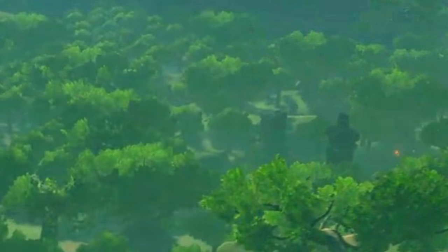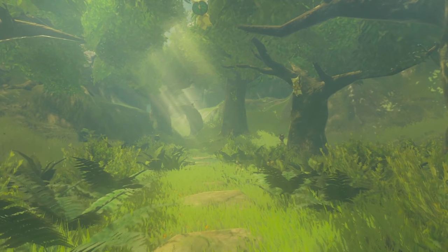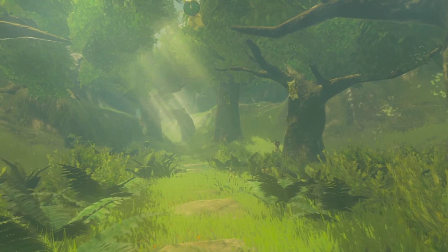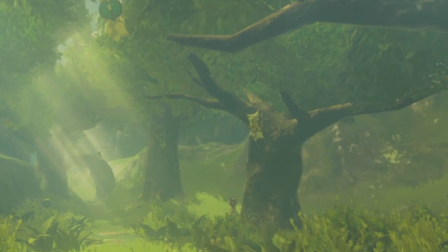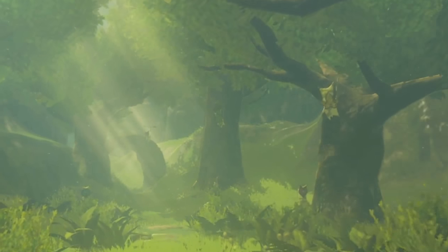There are two very similar stone statues and if you look very closely there's what seems to be a campfire in the background, so they might be the same place. This scene is where the Switch's extra power over the Wii U really shines — the lighting here is really, really nice, with rays of light coming through the canopy of the trees above, and the colours are really vibrant. We've got a few Koroks chilling here in what seems to be a line, showing a path of sorts towards this huge root.